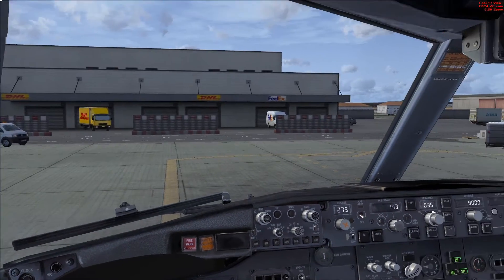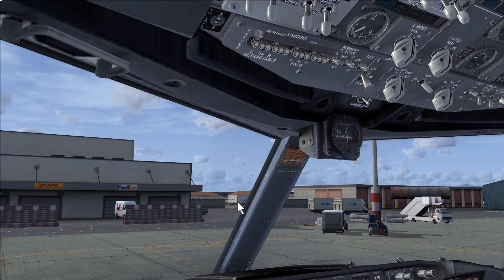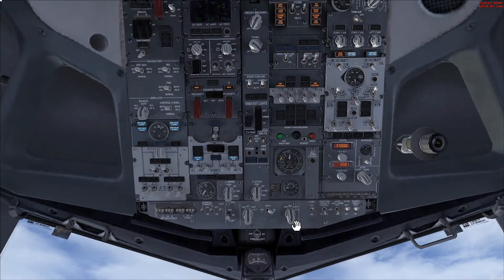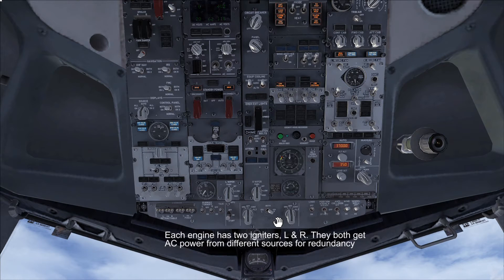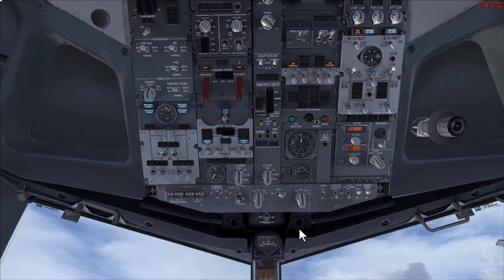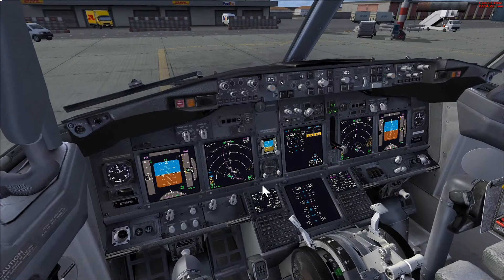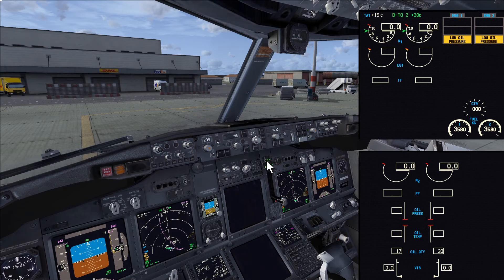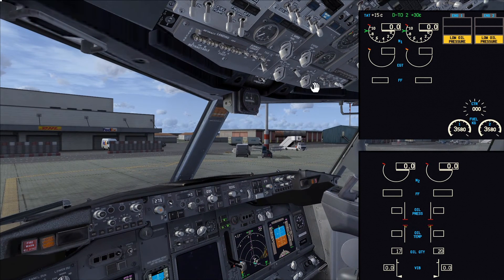Most of you are pretty proficient with this aircraft — all we have to do is move the start switch to ground. Regarding igniters, you don't have to move between igniters between each engine; each engine has two igniters and in my company we leave it in ignition right for all engine starts. I'll bring up the lower and upper DU engine management so you can see what indications we're looking for during the start. All you have to do is move the start switch to ground.